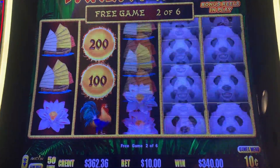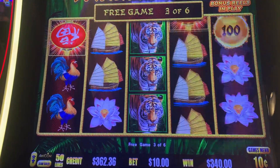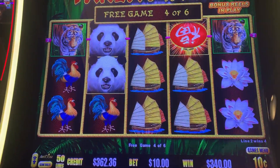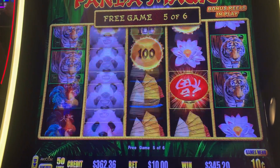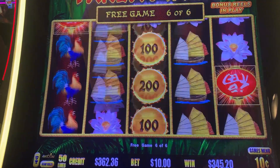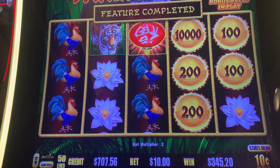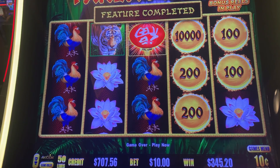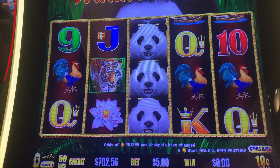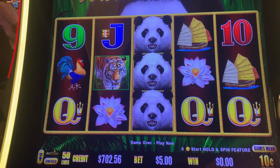Okay, we still got four cents left. One away. Almost a re-trigger. Where's the flower in that first reel? Look at that — a $1,000 ball! So we're at $707. We're gonna cash out there at $700, so we're $300 up.